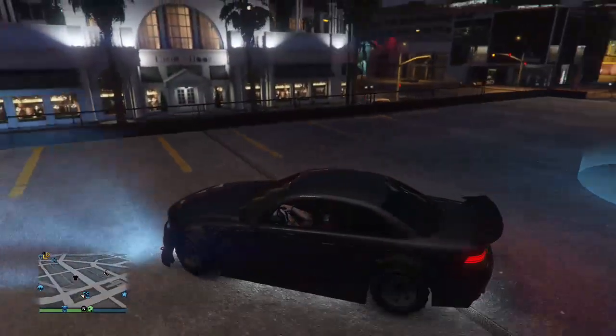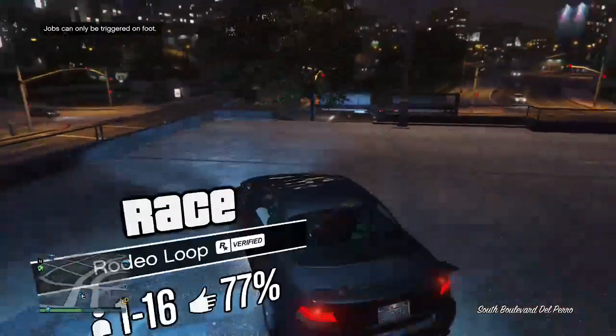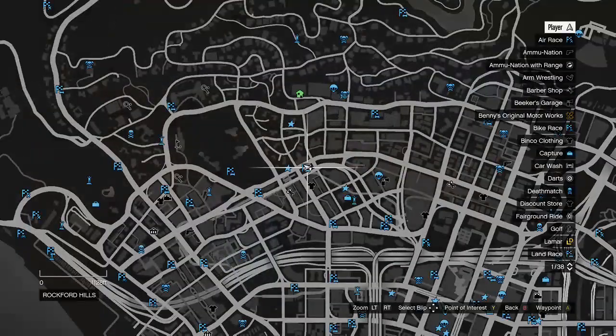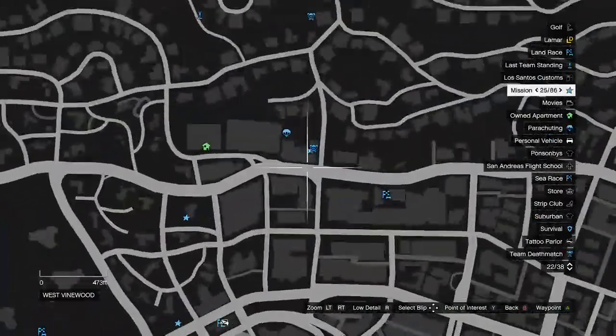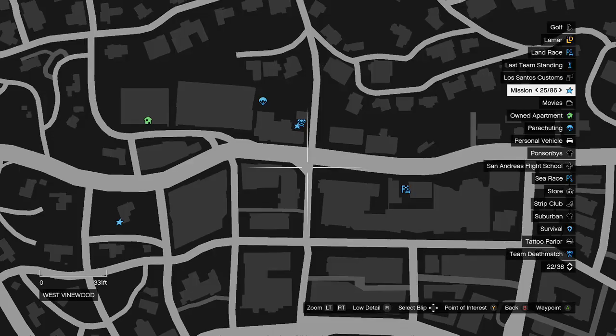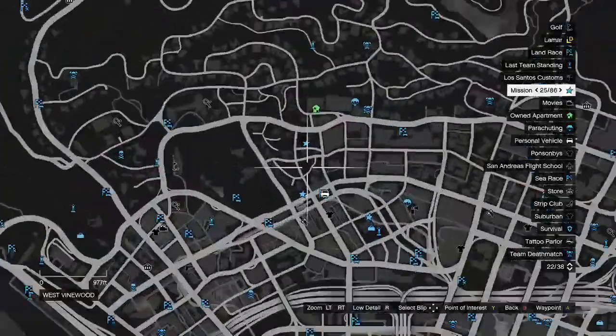What's going on guys, xlegitxlegacy here. In today's video I'm going to be showing you how you can get these upgraded sentinel streetcars that will sell for a ton of money. There are two different variants: the yellow one and the purple one. The yellow one sells for about $15,000 and the purple one sells for about $18,000.